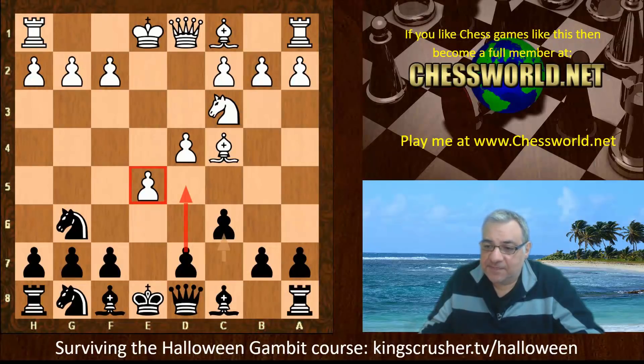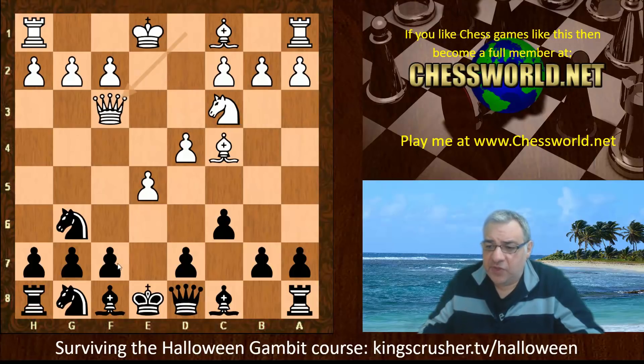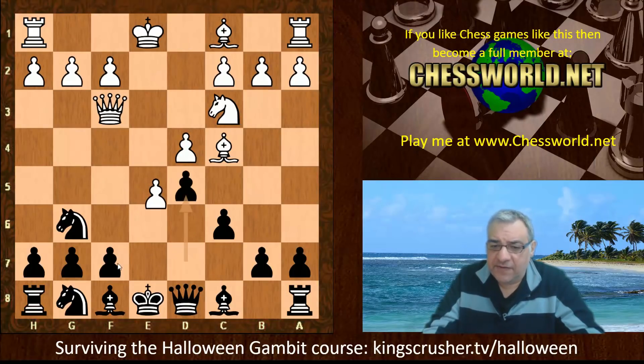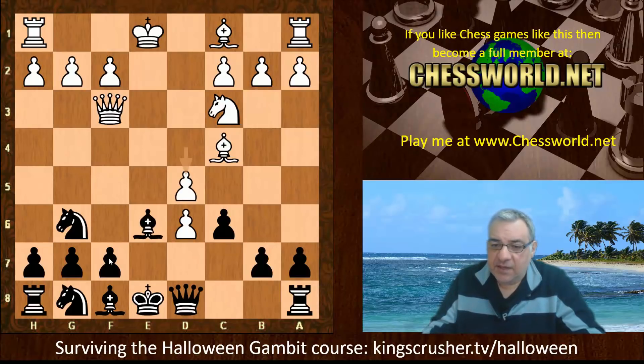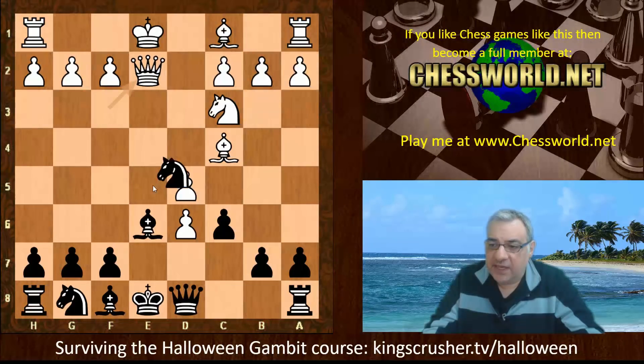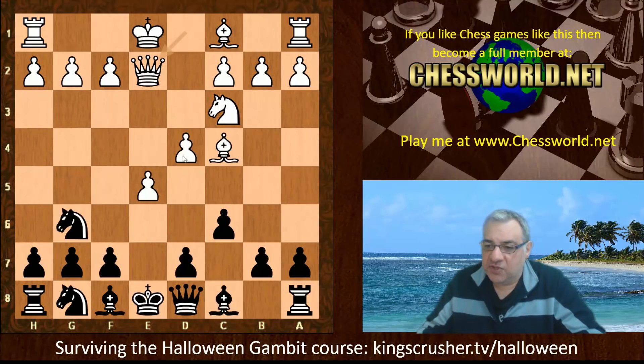So after c6 we have Queen e2. One critical idea: if Queen f3, you can play d5 after e-takes, renewing Queen takes f7 as a threat. Then Bishop e6, and here d5 — although tempting — creates a weakness; it neglects e5 and Black can pounce on that with Ne5, take on c4. This is actually wonderful for Black. So Queen e2 was chosen, not Queen f3, which tries to dissuade d5.